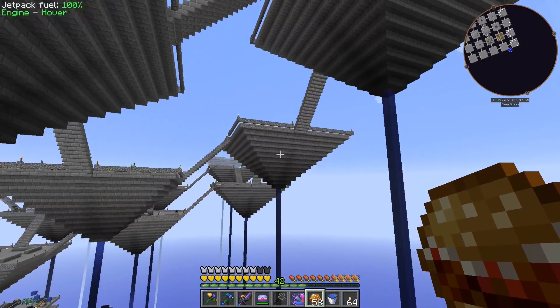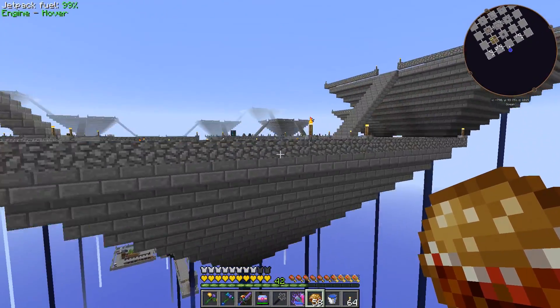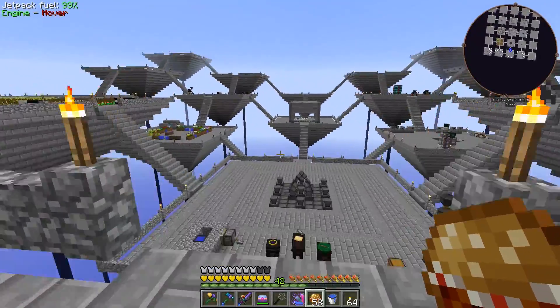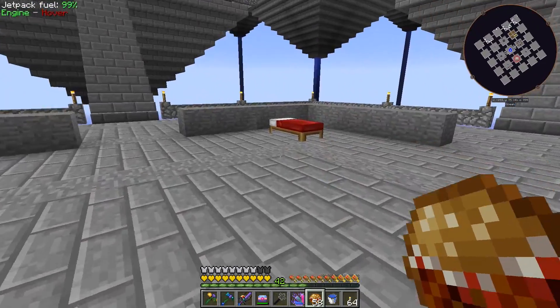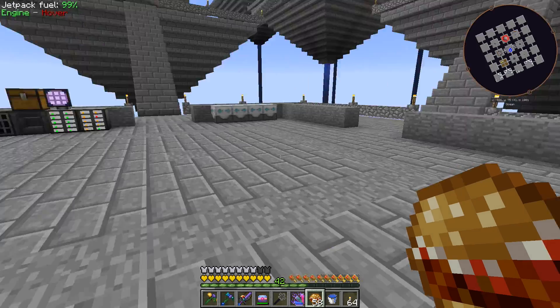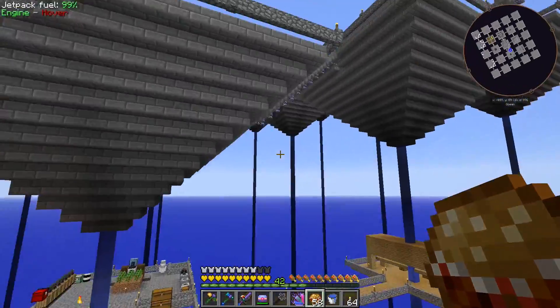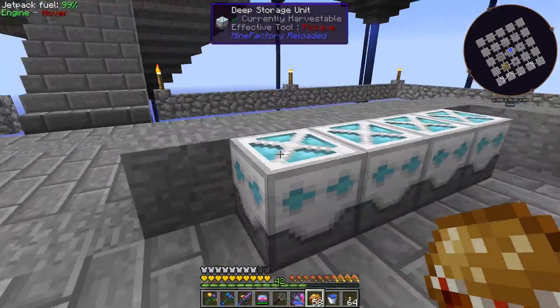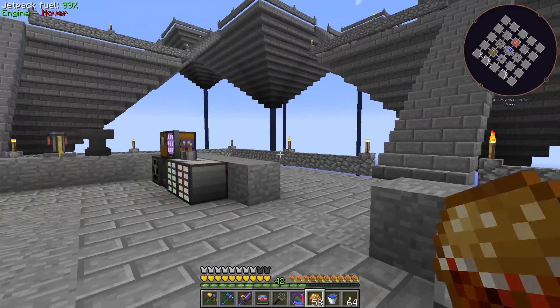As I was building I noticed our smooth stone supply was going down, which normally wouldn't have been a problem since we had a deep storage unit full of the stuff. But we had that explosion and lost our deep storage unit, so we were down to what we were making locally. We are currently at 8,000 smooth stone — I think last episode we had over 20,000 or maybe 18,000.